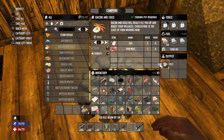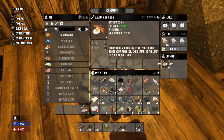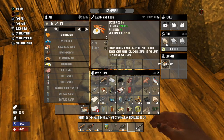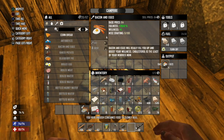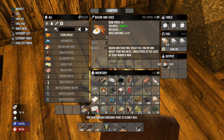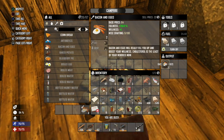We've got some bacon and eggs - let's eat some. This will get our wellness up by one. Wellness is going up - I'm pleased guys, we're finally sort of on track now.